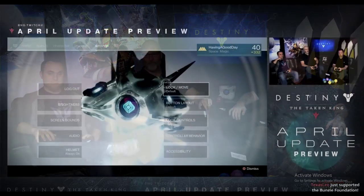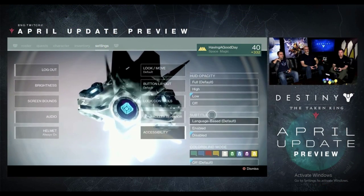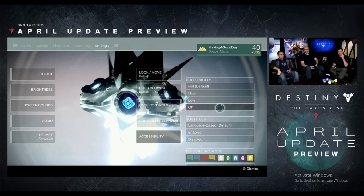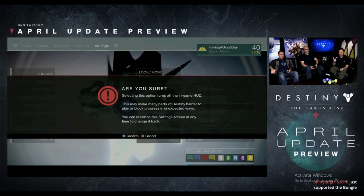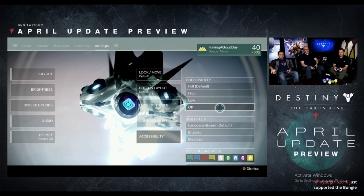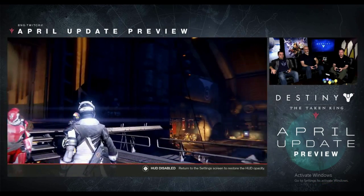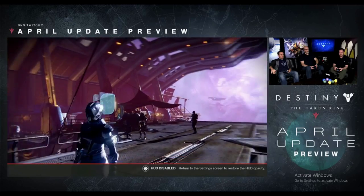Bungie just finished their Twitch stream and told us what we're going to be earning in the April update. There's a lot to go over, so let's get through this. Starting off, we are now going to be able to adjust our HUD display opacity and even completely shut it off. This will be really useful during those times where you need a nice screenshot, or for content creators who want to get some clips without the HUD in the way.